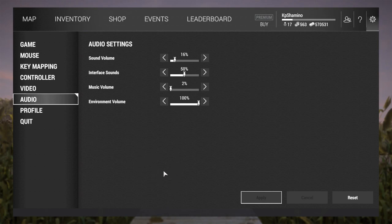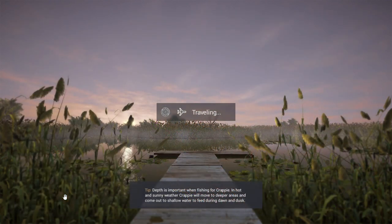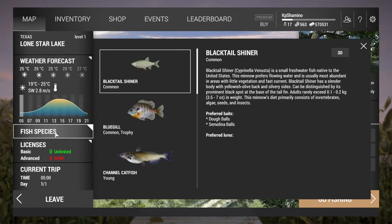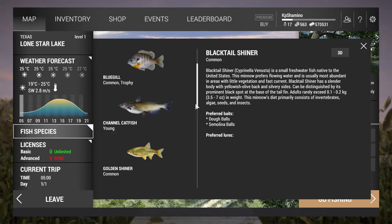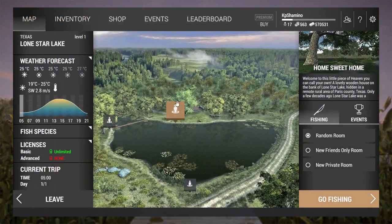Two fish spots have been added on Lone Star Lake, Texas. I'm not sure what they mean because if I go to Lone Star Lake there are three spots, and I think in the past there were three spots too. I went looking at the fish species but I'm not seeing any new species added. So I would think instead of three we'll get five, but I'm not sure — if some guys can help me with that I'd appreciate it.